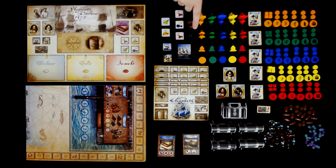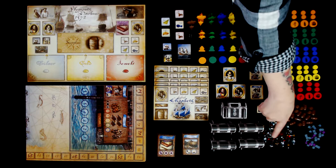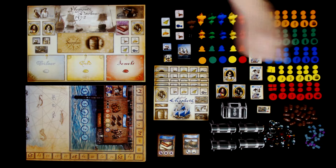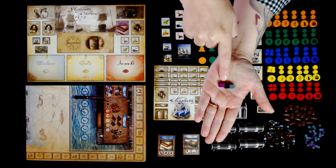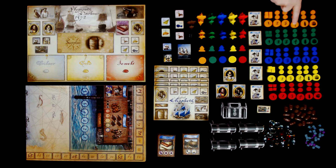Then we have all of our commodity tiles, our voyage marker and a die. Then some wonderful player pieces — we've got our galleons in the different colors, then we have our frigates, our scoring markers, and our player discs. We also have a governor, an admiral, and an informer tile. We have our cool treasure chest which we get to hide all of our wonderful gold, jewels, and silver in. We have our barrels that represent our supplies. Then we have various cubes — the gray is our crew, the black is our guns, and the purple is our trade goods.